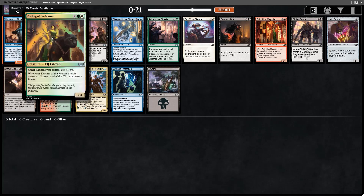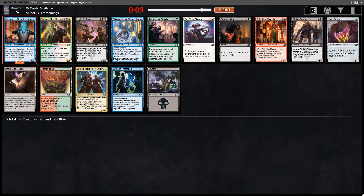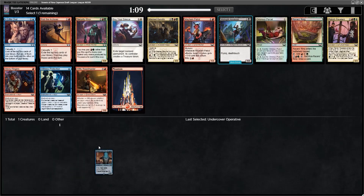Plenty of other nice ones in this pack though: Darling of the Masses, a great green-white citizen card. Night Clubber has been absolutely fantastic, especially with all of the random fish tokens and good one-toughness creatures in the format. Sleep with the Fishes is nice. Exhibition Magician, great card. Same with the Girdergoons and Sparrow's Adjudicator. Take the rare, we'll try it out.